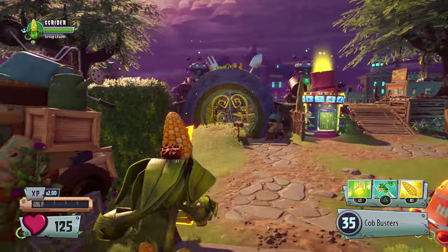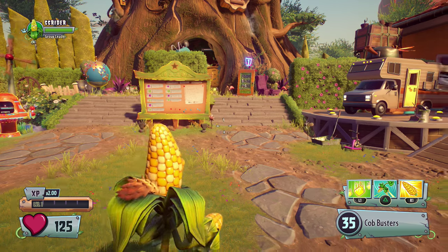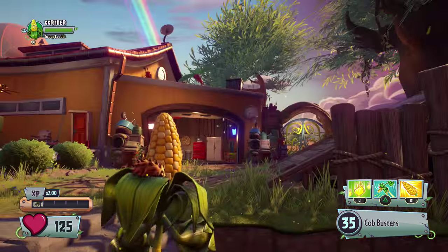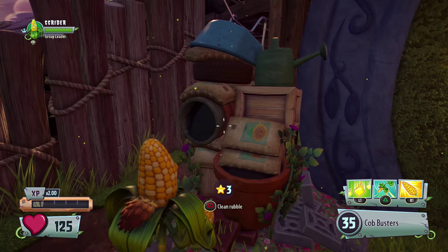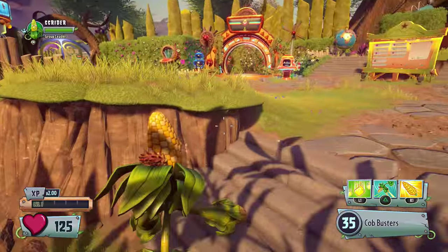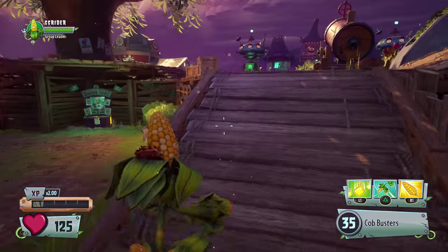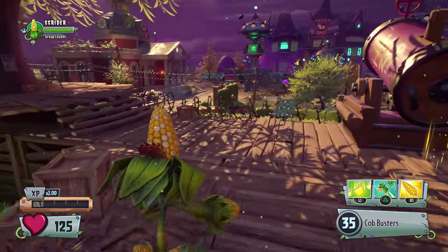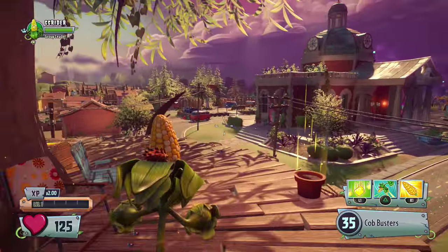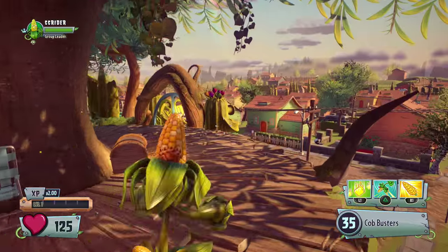Now let's start spending these stars. For the uninitiated, you earn stars by doing plants and zombies quests — usually about three at a time. Stars can be spent to clean rubble and replace it with backyard items like statues. But across the map you can find chests that can only be opened with stars. You can also open different areas of the map — like there's a gnome target section you should check out.